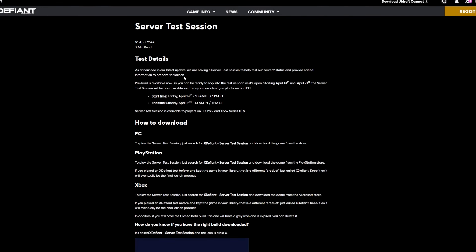As announced in their latest update, they are having a server test session to help test server status and provide critical information to prepare for launch. Preload is available now, and this is not only available on PC — this time it's going to be available on PlayStation 5 and Xbox Series X and S. It's not going to be available on older gen consoles, only current gen consoles. So if you were looking forward to it on older gen, unfortunately this test is not going to be available for you. Whether that changes when the game fully releases, we don't know, but as of right now that's all we can see.